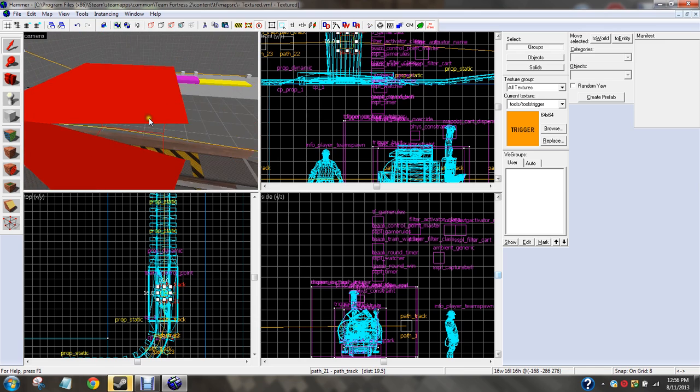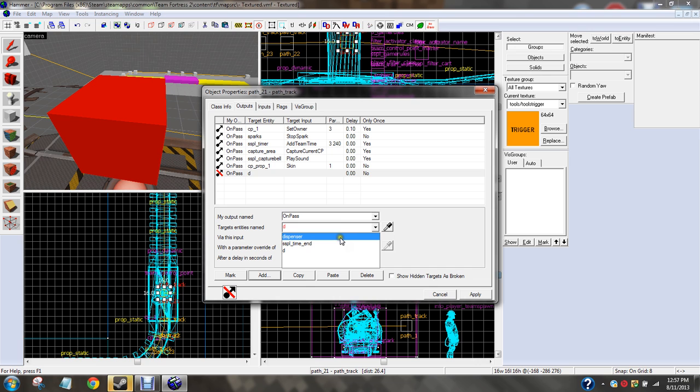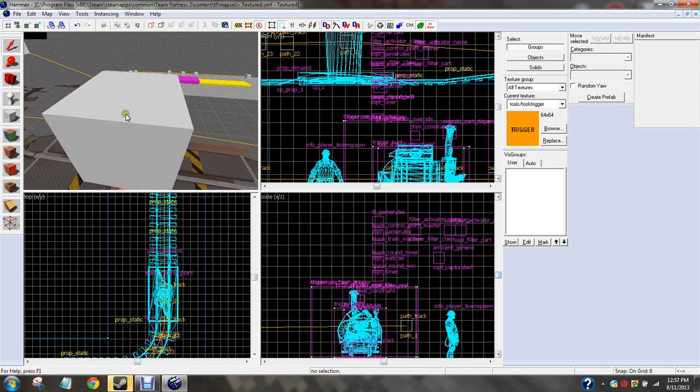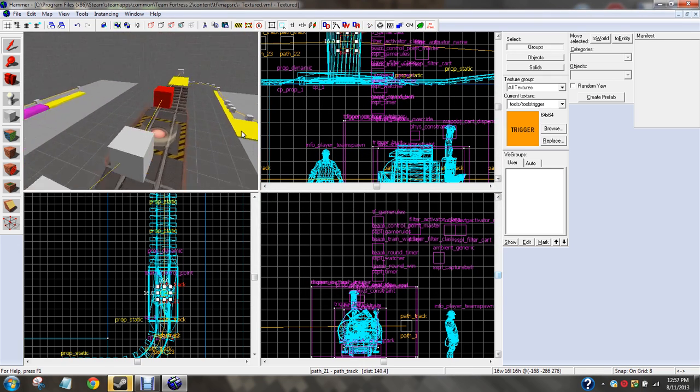I almost forgot — if you want, you can put an output: on pass, disable. Let's say I'm not going to do it in this video, but let's pretend I had another path right before it, right around here. I could do something like outputs on pass, capture area — it would be like path 10 underscore disable. So that way the cart can't move backwards. It's just disable, not disable alternate path. I'm not going to do that for this one — so that's the first control point.